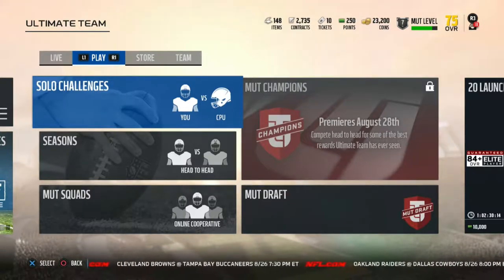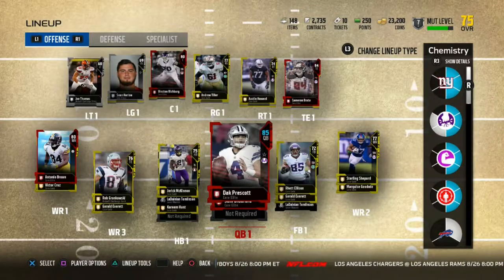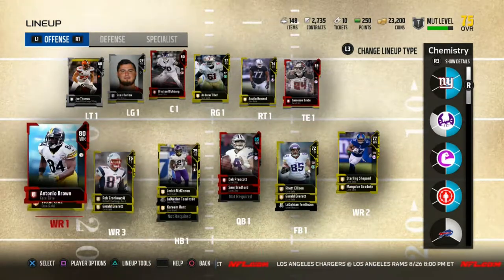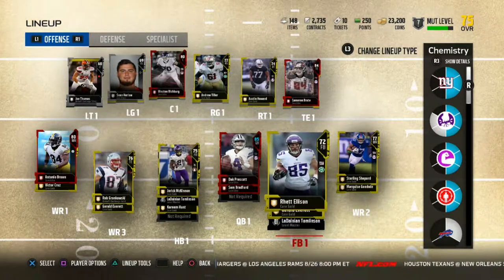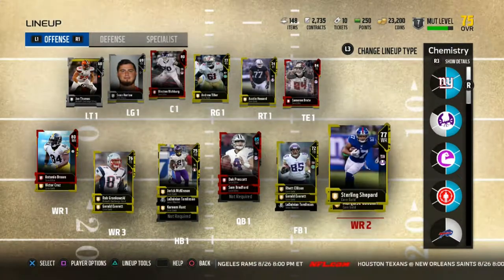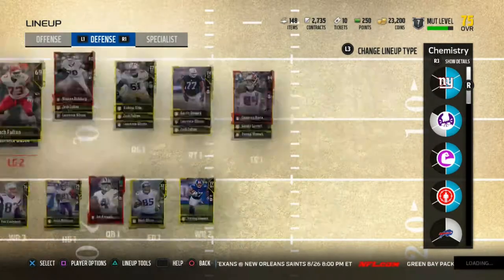Welcome back to another Ultimate Team video. Right now I'm showing you guys my lineup — I got Dak Prescott, Sam Bradford, Antonio Brown, and Gronk. You might not have seen him in my last video because I did a solo challenge and got him, nothing really special so I didn't record. We also got Sterling Shepard and Cameron Brate, and our center Weston.